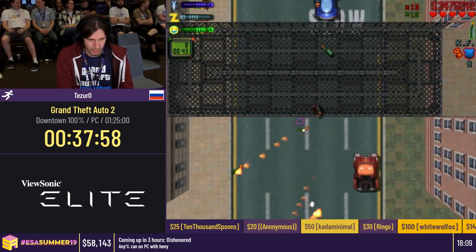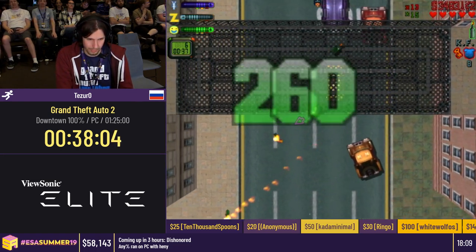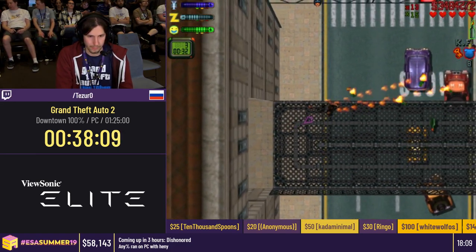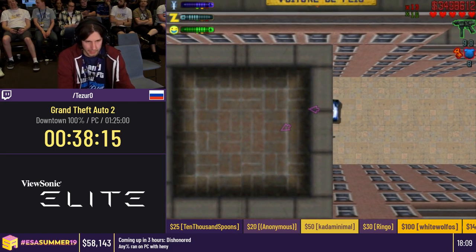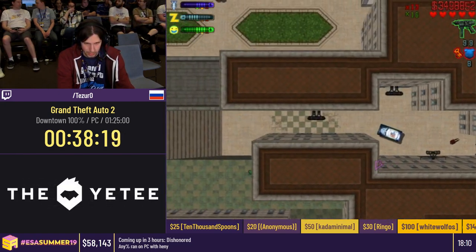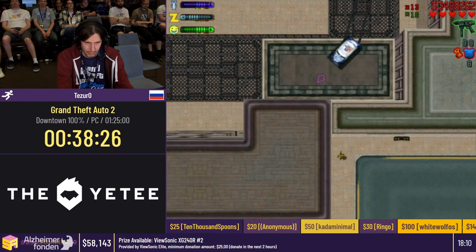This frenzy is a bit annoying — you don't really have that many pedestrians around. The best you can do is go here, also trying not to hit the wall randomly. That was actually pretty good, but it can be way faster — you can run out and just have a spawn of like seven peds or something and then you're almost done.